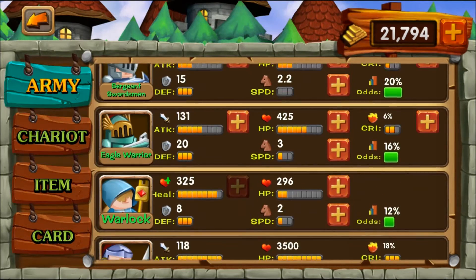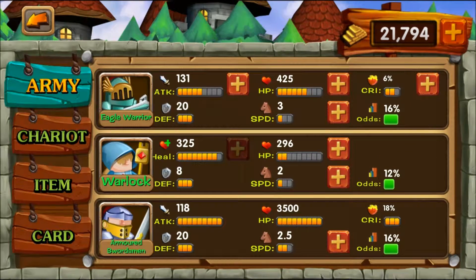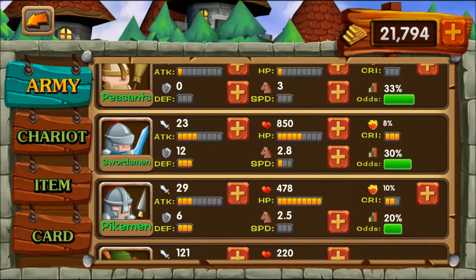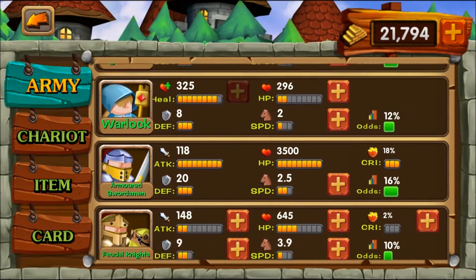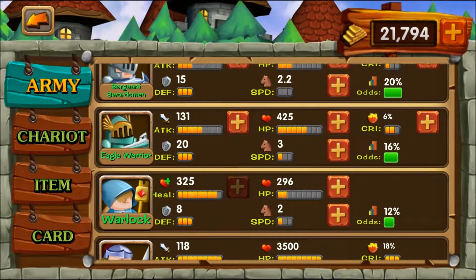To recap the troop strategy: put a lot of damage into archers, put a lot of healing points into warlocks, and then you want some tough melee troops to form your front line — armored swordsmen, royal guards, or if you're in that clan, pikemen. There's another troop with really high defense — it's the armored swordsmen and the eagle warriors — those are the standout ones.